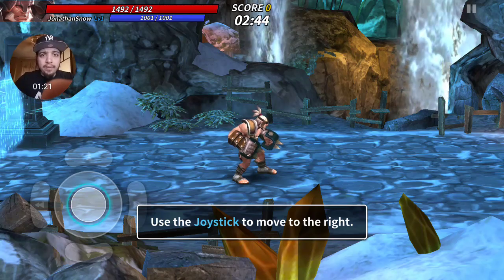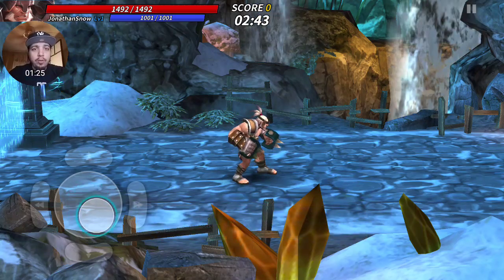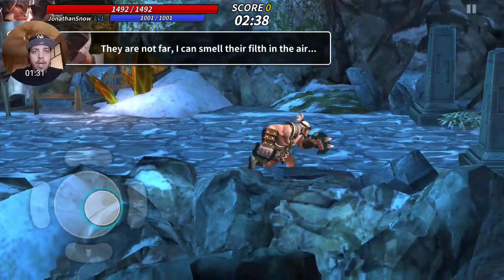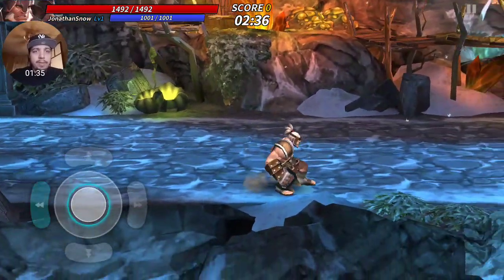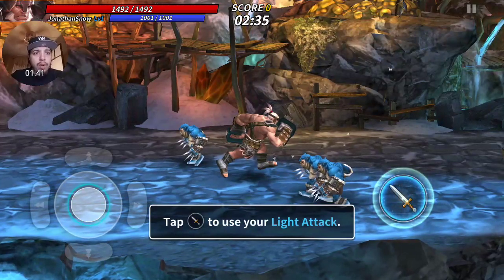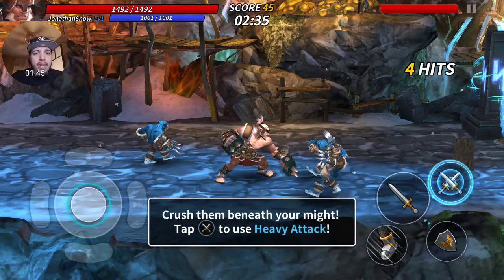We're going to play the mobile version. Use the joystick - we're moving around. 'They are not far, I can smell their filth in the air.' These are weaklings. We tap for a light attack - 'crush them beneath your might' - use a heavy attack.